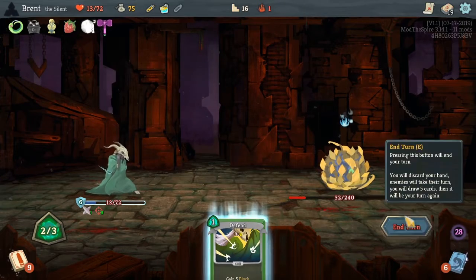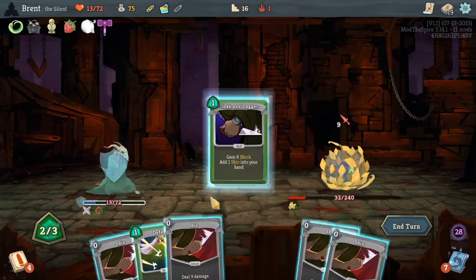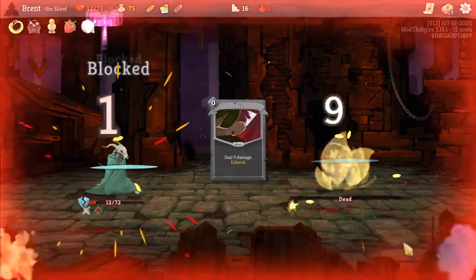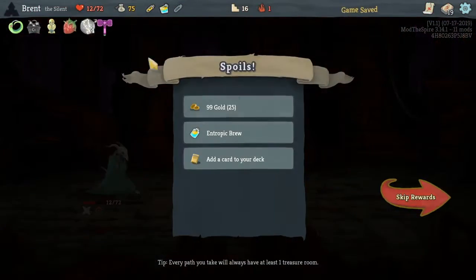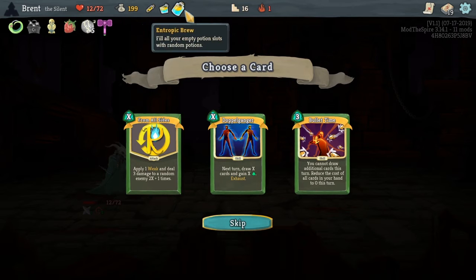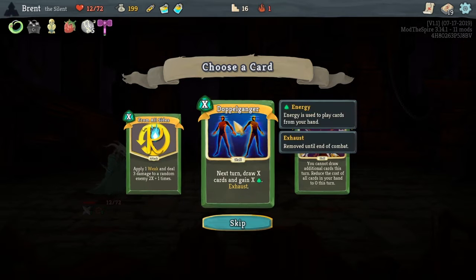That'll do 12, so we're going to do 20 damage without dying. I think we've got it actually. All right, got it and we get to keep our coin. Tropic brew is good — apply one weak and deal three damage to a random enemy, 2x plus one times. It's all right.